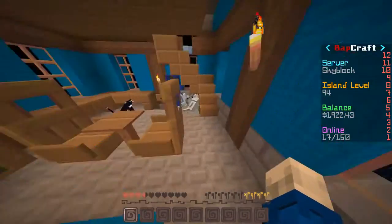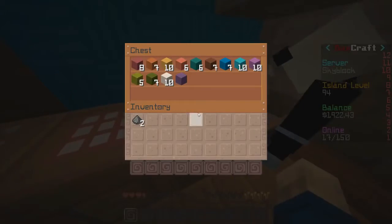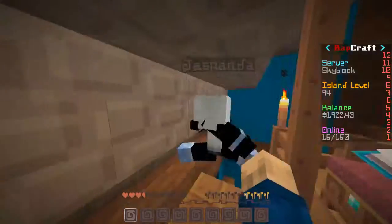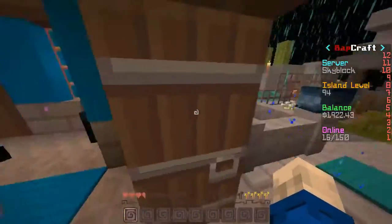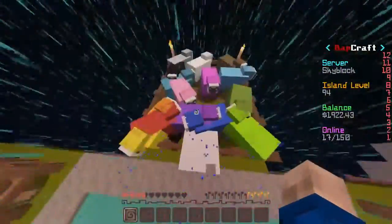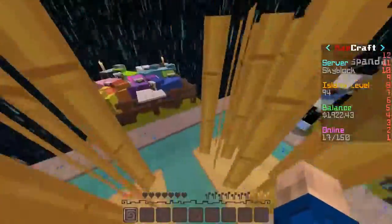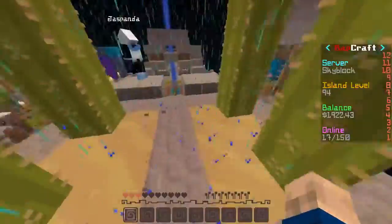I need challenge chests — doing the wool one. Yeah, you need to get 10 of every color. That'll be fun. It was a lot harder for me because I didn't have any sheep really — I had to buy them. Luckily I can leech off of you and use the sheep you already have. I should kill them all. No, please don't. You have to do what I had to do. I already got the farmer one — I got the pigs and chickens and cows.